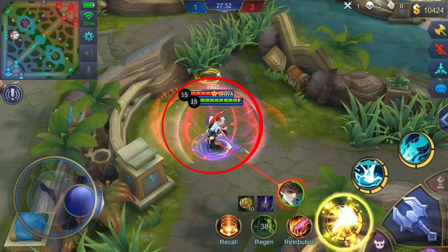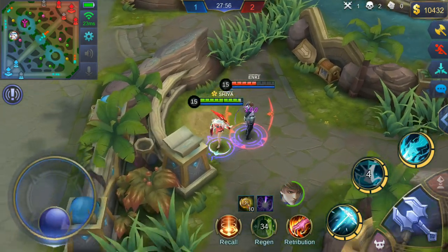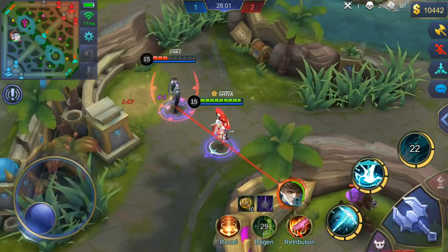Here's the range of the umbrella flip. When you teleport back it still deals damage, and your ultimate deals the same amount of damage regardless of how close or far the umbrella is.